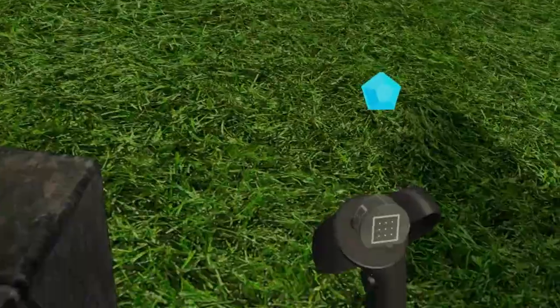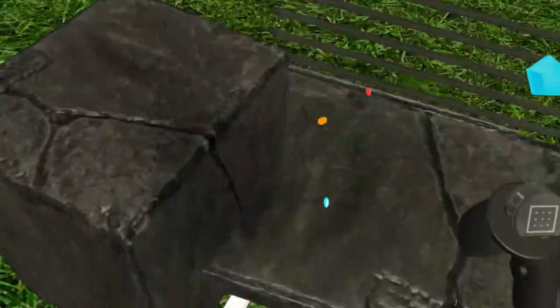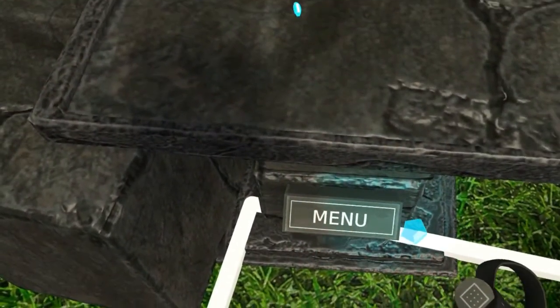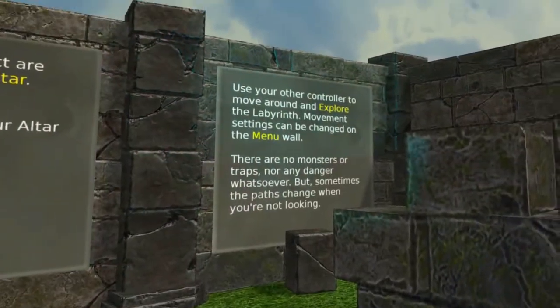You can summon your altar by pressing that. So if I press that... that's my altar. And I press that again and go down.